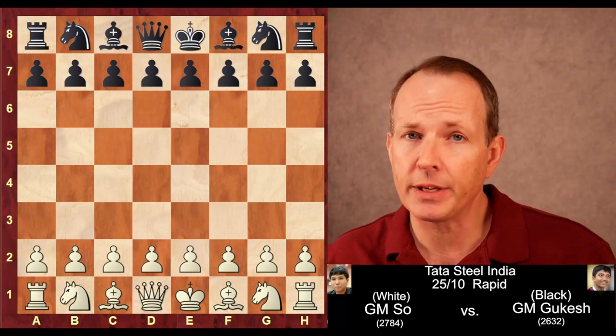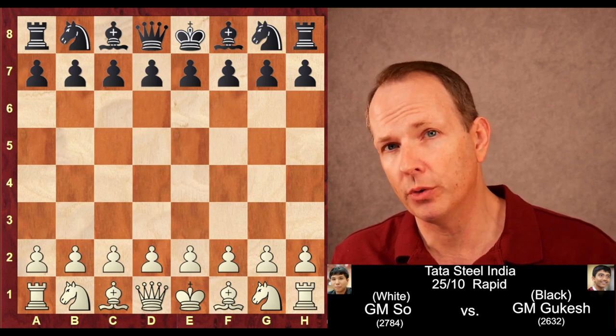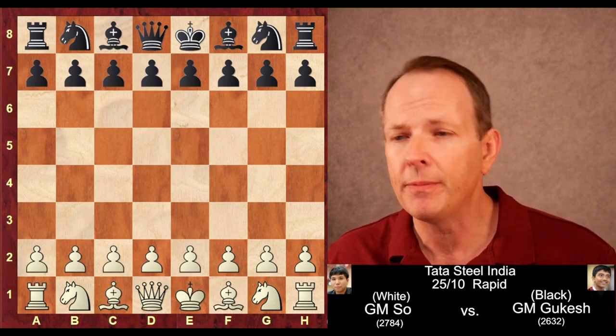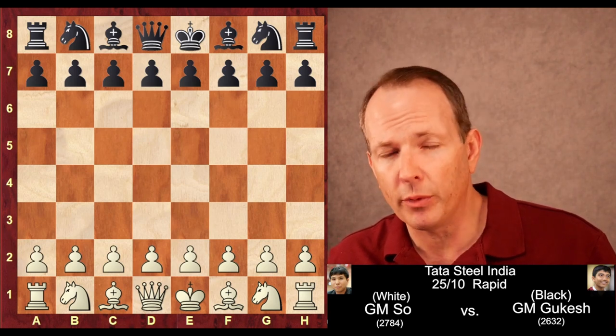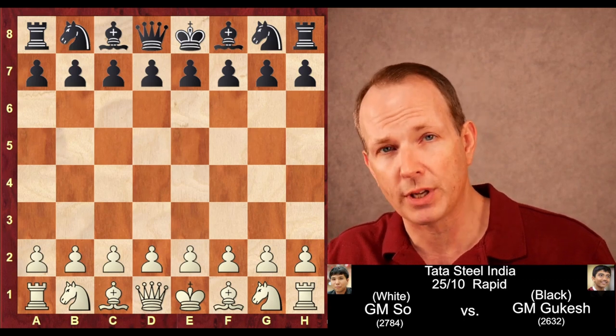If you love tactics and chess, you're going to love this game. This is between Wesley So and Grandmaster Gukesh of India, played at the Tata Steel India Rapid. 25 minutes for each side with a 10-second increment. And once the tactics get going in this game, they never really stop.